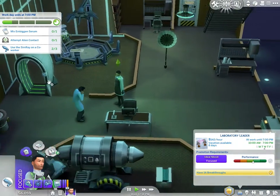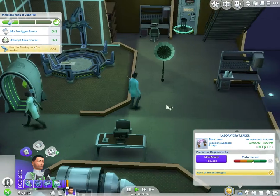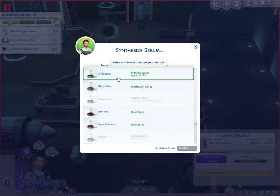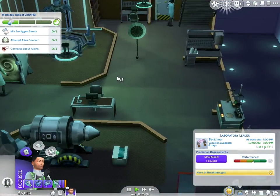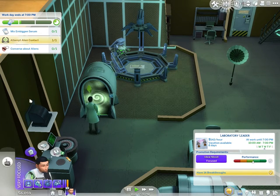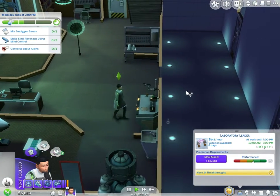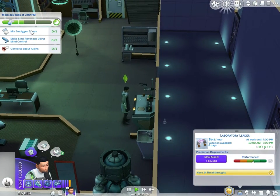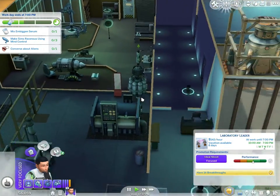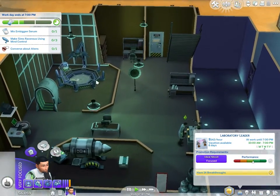Attempt alien contact. Can I mix a synthesized serum? Drink the serum to fatten your sim up. I'm very focused, so holy crap I'm going to be doing these jobs fast and well. Make sims ravenous using mind control — I'm assuming ravenous is like making them eat. Converse about aliens.